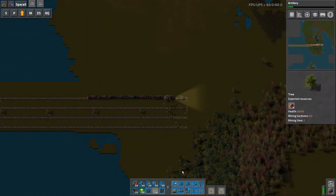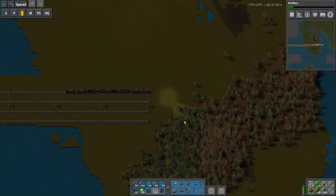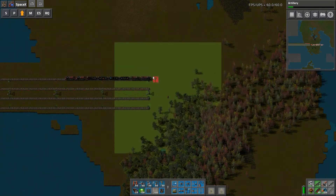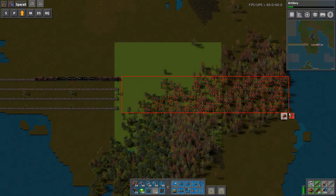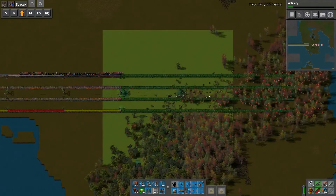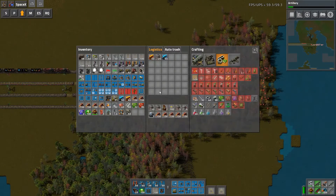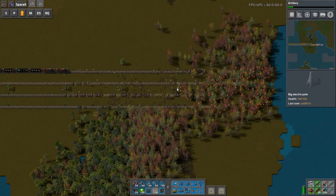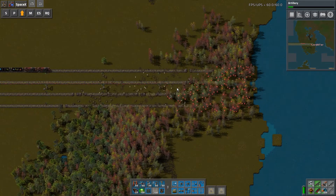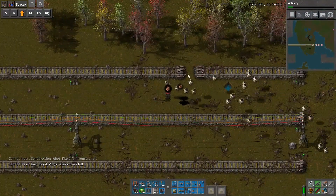We're going to have to start attacking the tree collection as well. We still have a bit of distance to go. Let's start with a little bit of tree clearance. It certainly works more efficiently if the trees are kind of pre-removed. Slap some more of those down. We've already filled up auto trash. While I do that, I'll just have a quick sip of my drink. There's some water there.